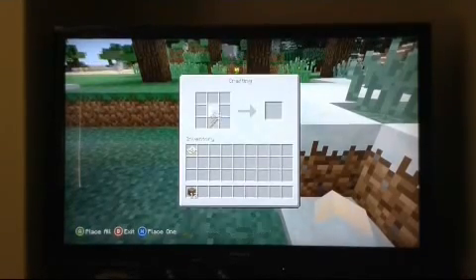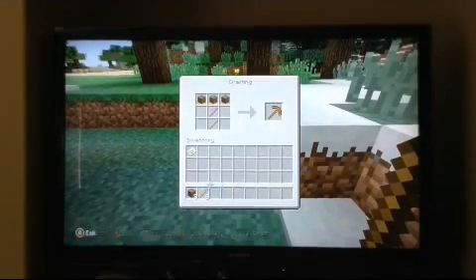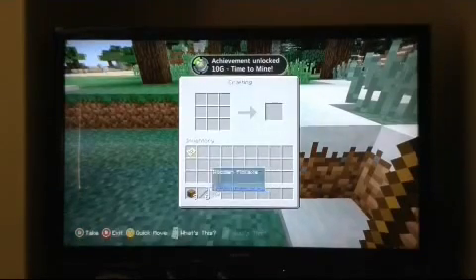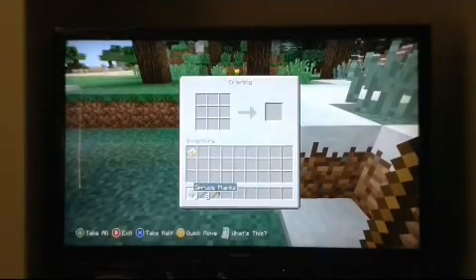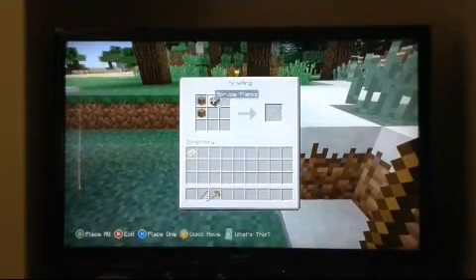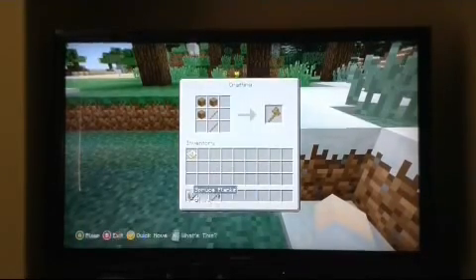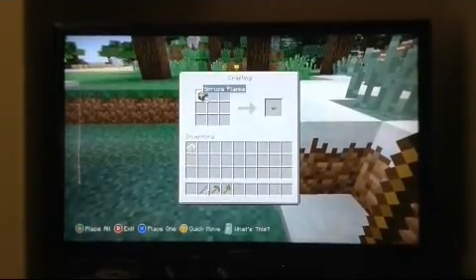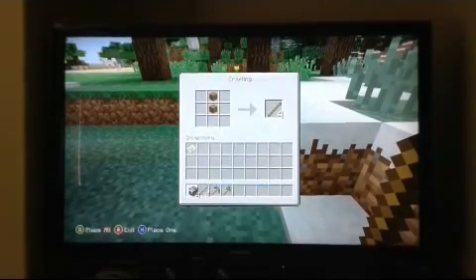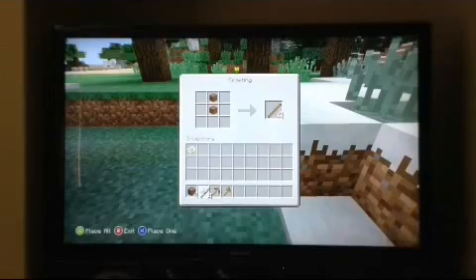So to make a pickaxe — there are pickaxes, axes, shovels, and swords. First we're going to make a pickaxe, which is used for mining. You can get some achievements sometimes. Now let's make an axe so we can chop more wood faster. And let's make a sword definitely, because the monsters will come.